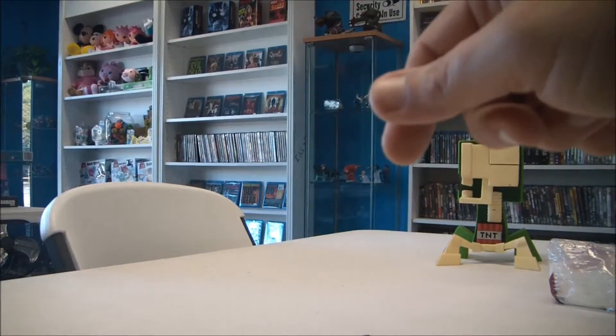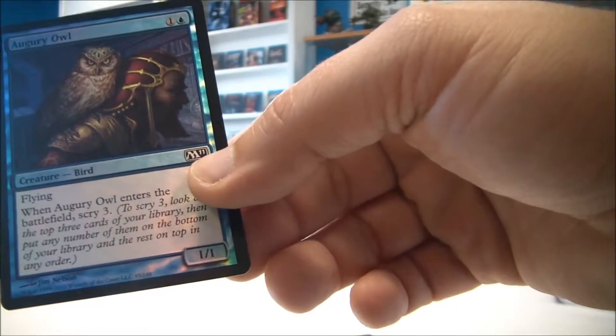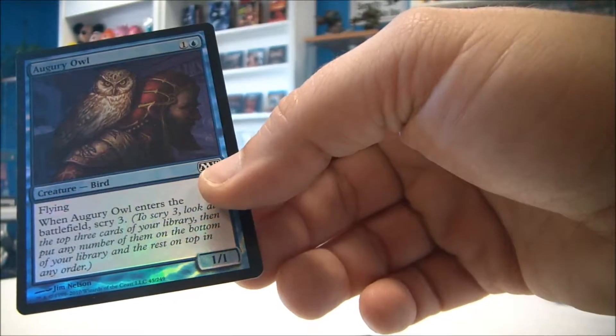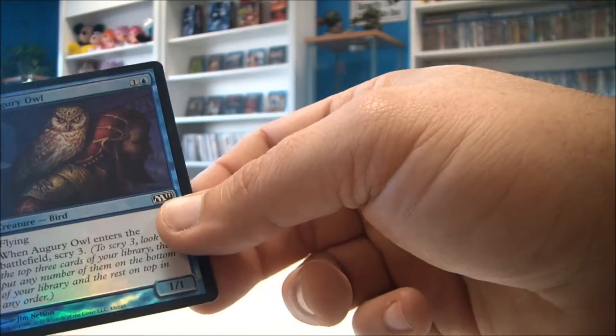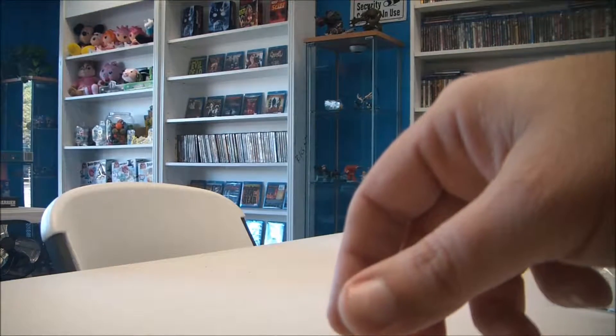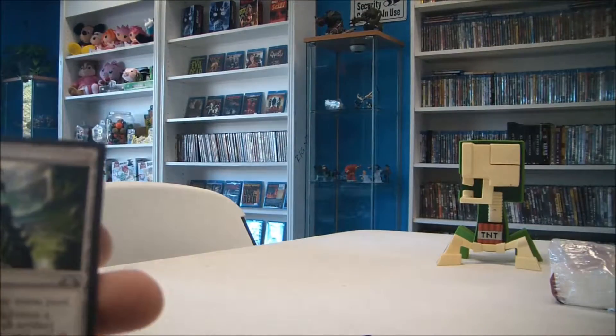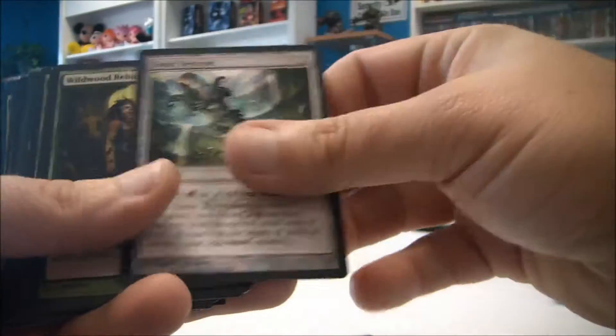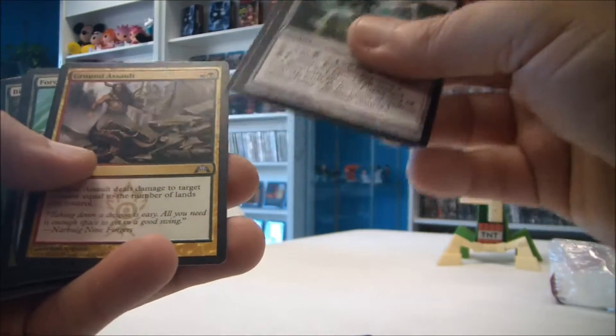Looking at the set — right here it tells you the set name, and then the color tells you if it's a rare, uncommon, or common. This is a common because it's white. We're looking for gold — not actual money. We're looking for that little symbol to be gold, or a form of dark gold.